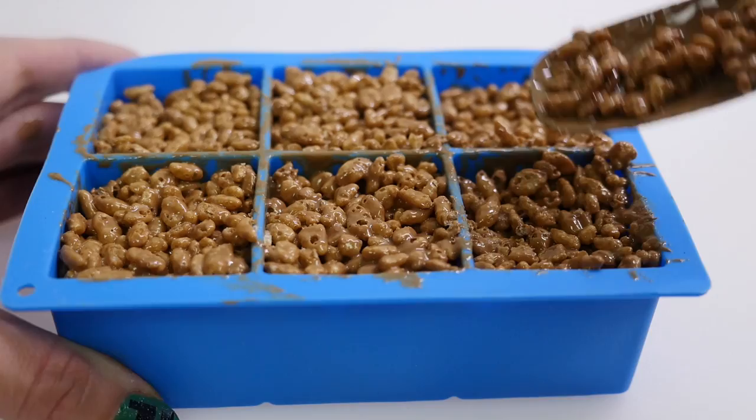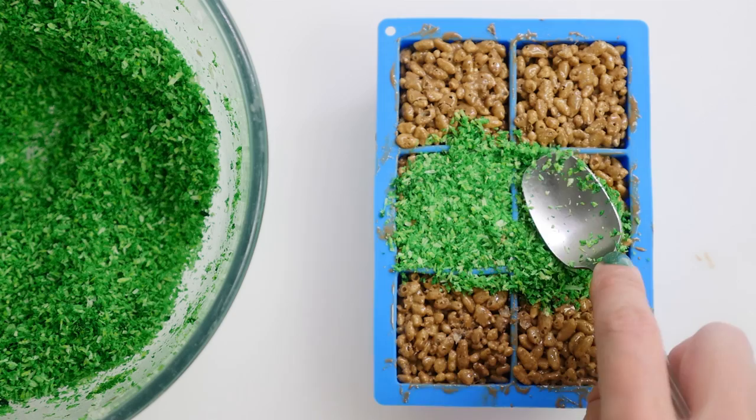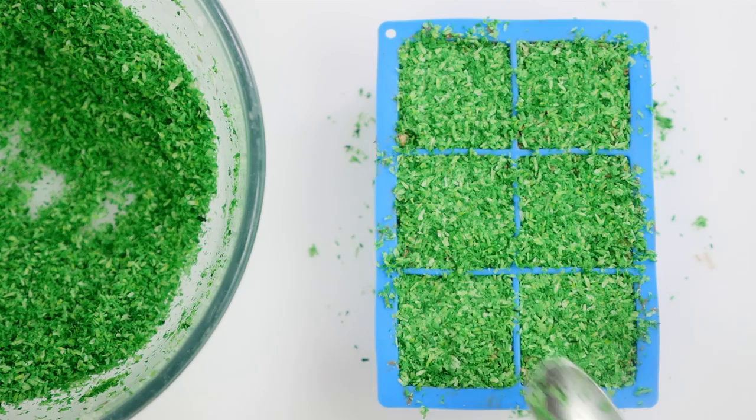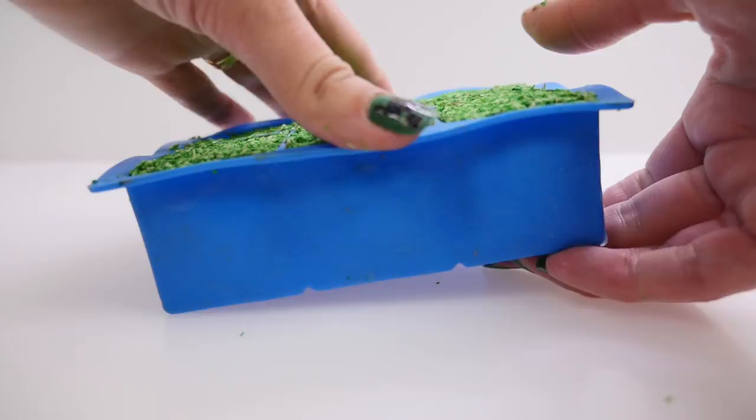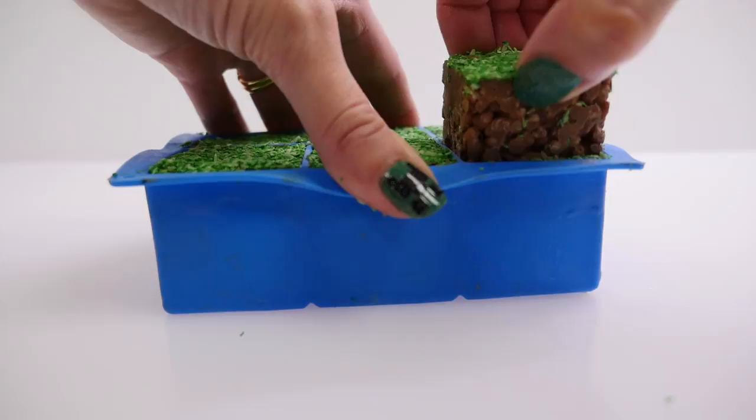Take some coconut and push it down on top of each block. To make your coconut green, all you need to do is stir through some liquid green food colouring and it will go like this. Once they are covered, leave them in the fridge to set. Then to get them out of the mould, just pull the silicone away on each side and then push up from the bottom. Grab the top and wiggle it a little bit until it comes loose. And there you have super easy grass blocks.